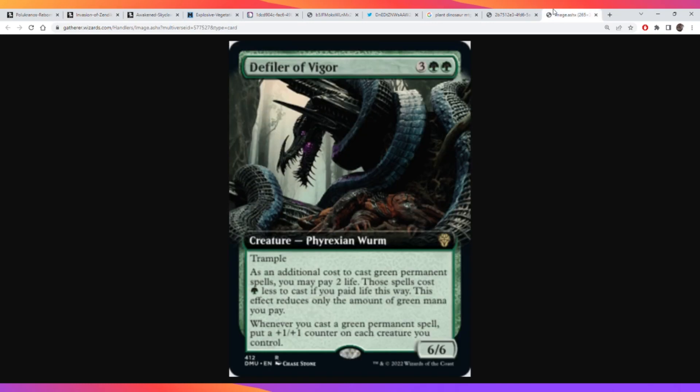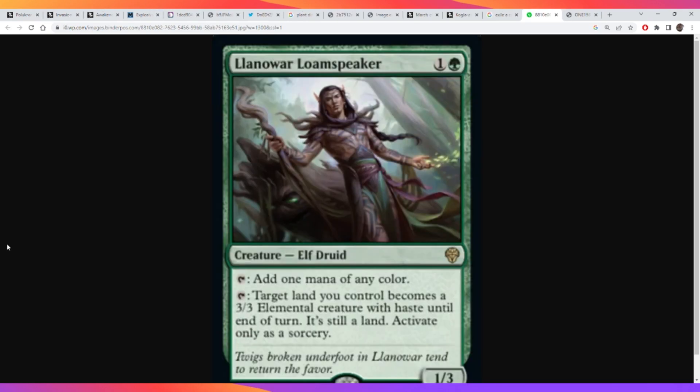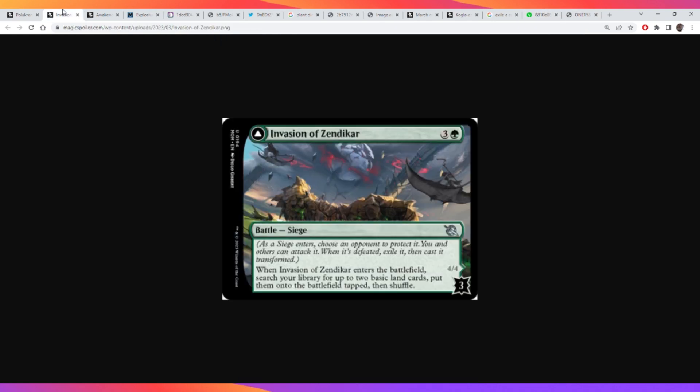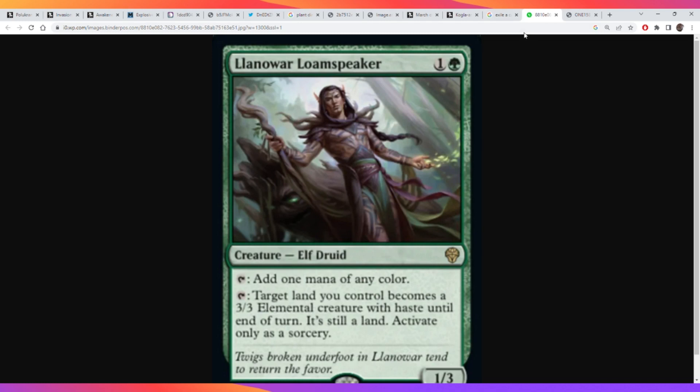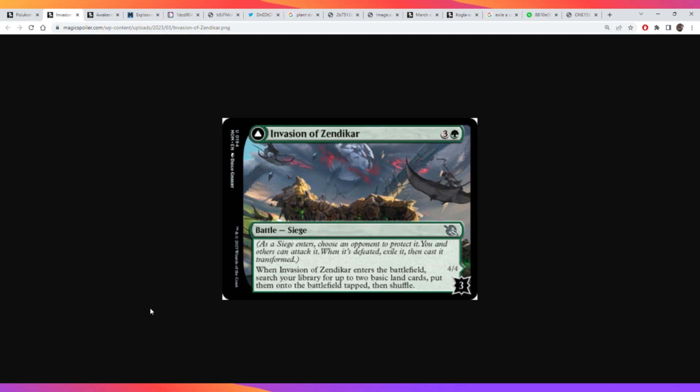Invasion is a permanent, so it works with Defiler of Vigor — you can use the Phyrexian mana to make it cheaper and buff your whole board. Kugula Nidara is also a really powerful card to ramp into; you can play him, fight a big creature, and then swing in for the damage to flip. We also have these powerful two-drop mana dorks, so you can play Invasion of Zendikar on turn three. Interestingly, both of these mana dorks can deal three damage — one can make a land a 3/3, and the other can become a 3/3 to flip Invasion. So I think there might be enough good green cards that synergize with this one to make an actually pretty strong deck.